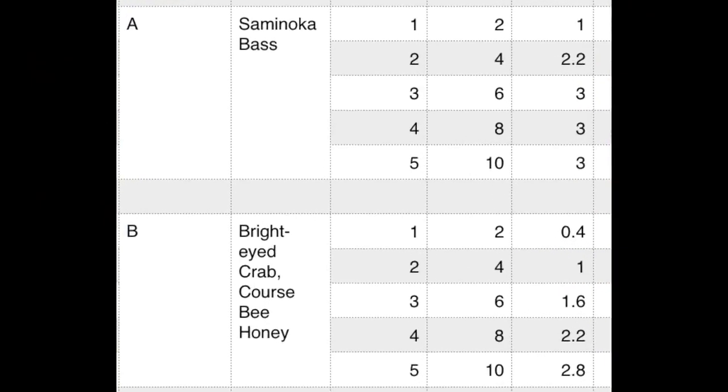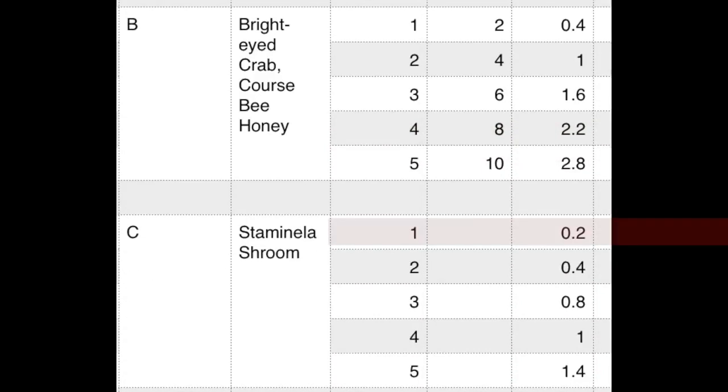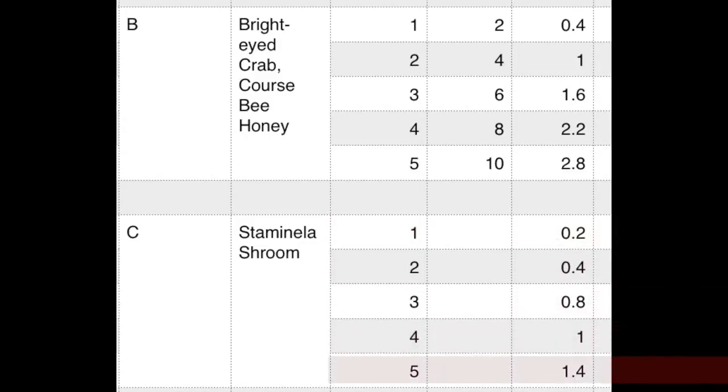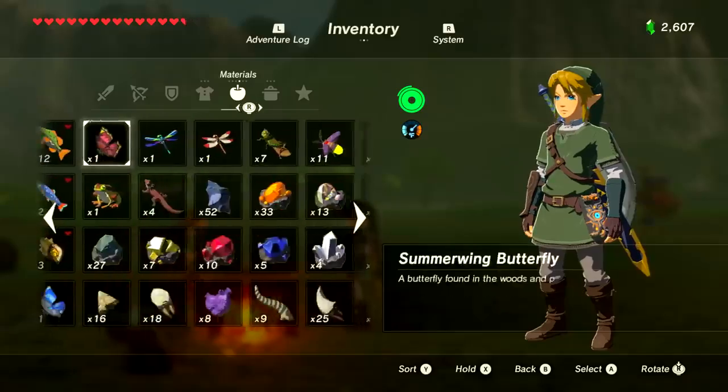Energizing food replenishes your lost stamina. The grade A item is the Salmona Bass — each one restores two hearts; one replenishes a full stamina circle, two gives two and a fifth, and three gets you three full circles. Below that is the Bright-Eyed Crab and Courser Bee Honey, each giving two-fifths of a circle, with three-fifths for every one after the first. Stamina Shrooms restore a small amount: one for a fifth, two for two-fifths, three for four-fifths, four for one, five for one and two-fifths.